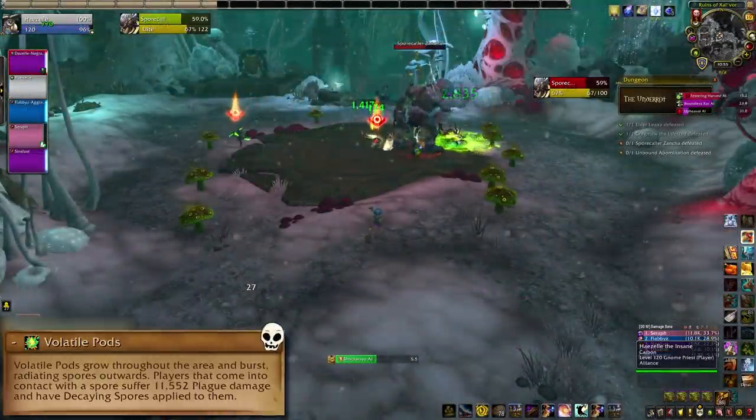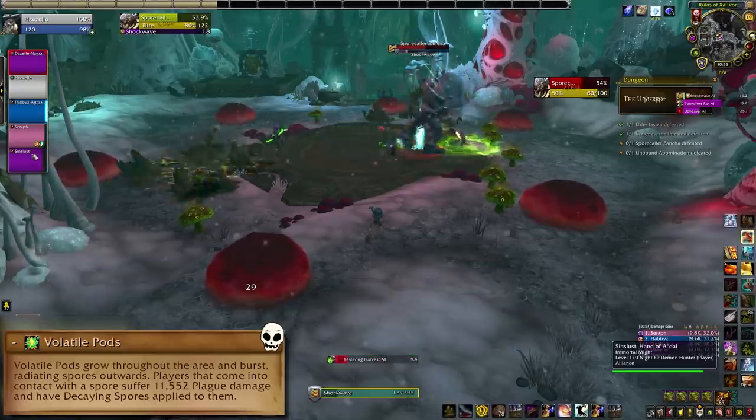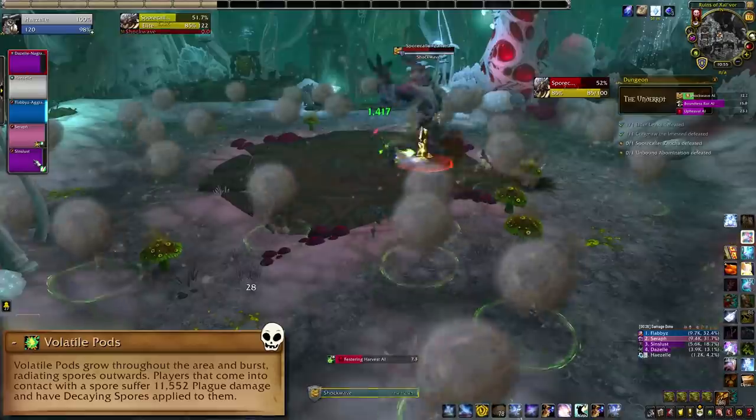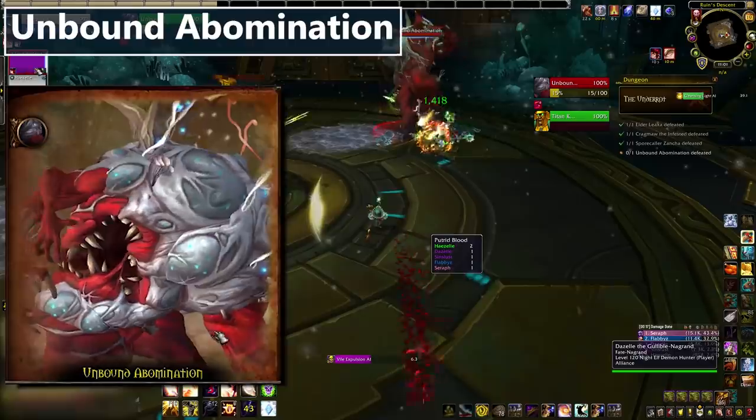On Heroic and Higher, you'll also need to deal with Volatile Pods. Those are big red poofy mushrooms that swell up and pop, firing out orbs across the room. Getting hit by those will give you decaying spores, so do your best to dodge.